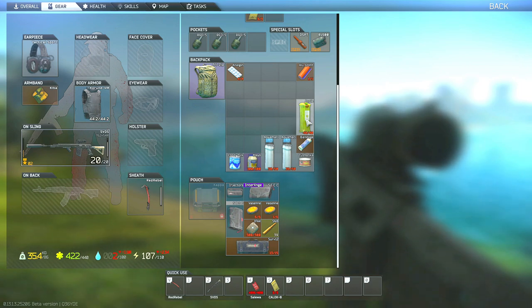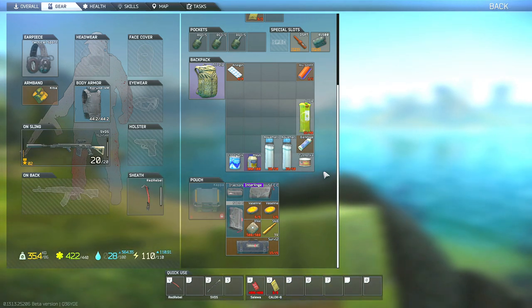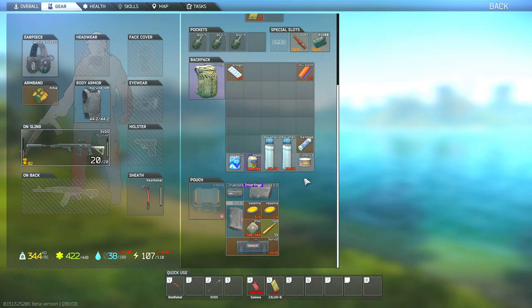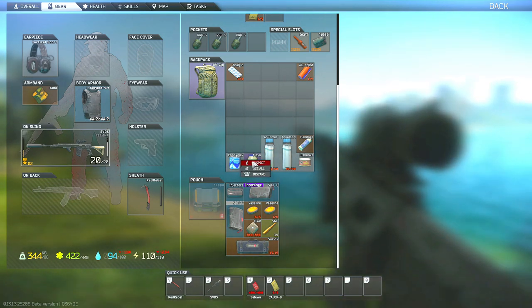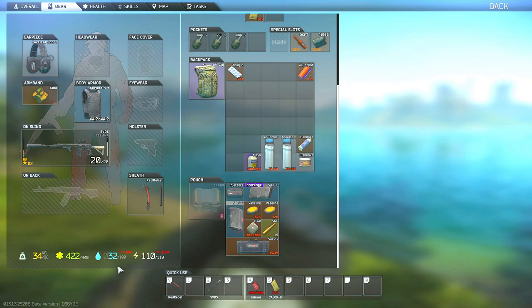You could technically run around while dehydrated if you wanted to, but I do find that very risky due to your PMC being basically permanently out of stamina, which means that you will have limited or no sprinting or jumping available to you. You will also have increased weapon sway, as well as pain, tremor, and loss of health, which can potentially lead to death if you don't heal it, and will also make any PMC encounters much more difficult.